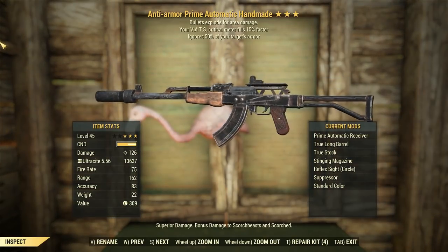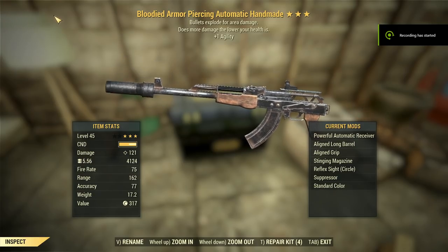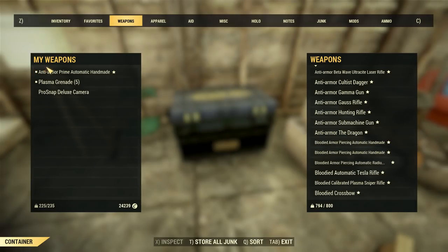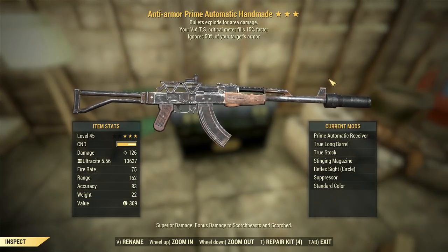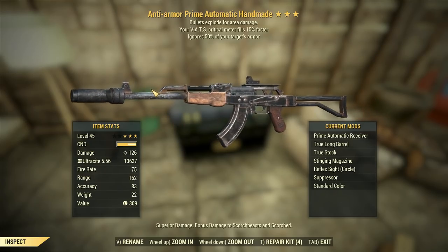We've got 126 damage, which is pretty solid. We're only out-damaging our regular Powerful Auto Handmade by 5 damage, and the Bloodied Effect isn't really giving us any change to that damage. Honestly, Prime Receivers are kind of negligible unless you're fighting something like a Scorch Beast Queen where you need it, because you're only doing 30% damage anyway — which is ridiculous. Fix that, Bethesda.